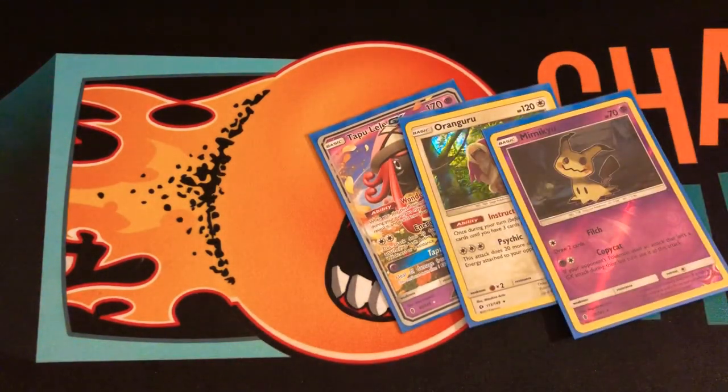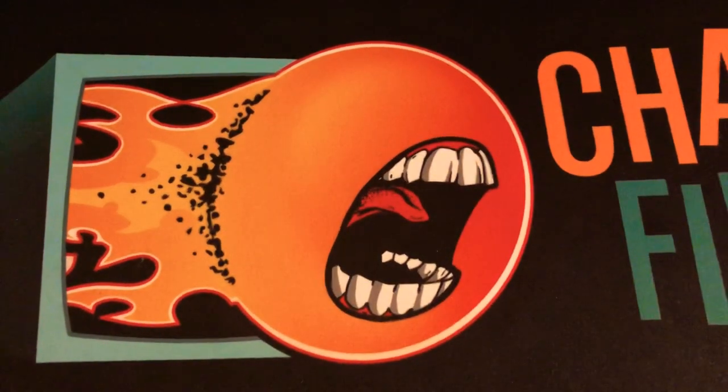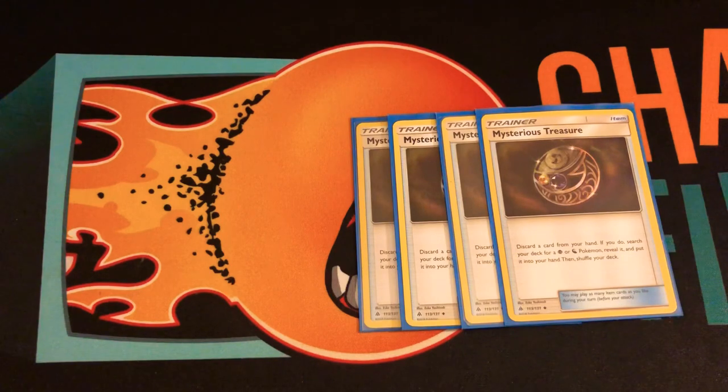One Lele because I need to keep my bench space low so I can use Omastar's ability. Oranguru is for draw. Mimikyu is for Copycat — as you can see it may only have two energies, so if it's in the discard pile Marshadow can copy that attack. So if I'm going against Zoroark I can put Marshadow up front and hit for big numbers since it's hidden for weakness. That's why I'm playing one copy of Mimikyu. And Lele is to search a supporter.